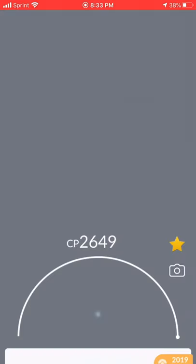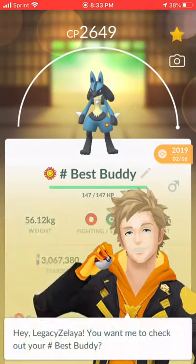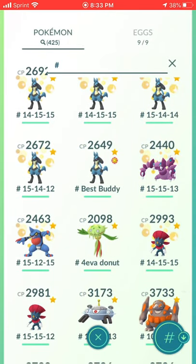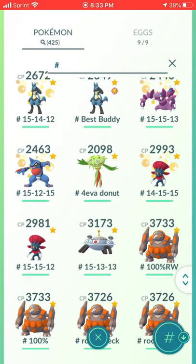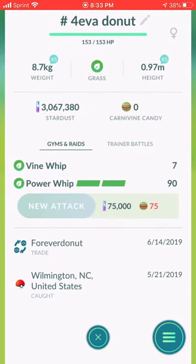Six Lucario — this one is a Best Buddy. At the time I got it as a Best Buddy I didn't have any more Lucario and couldn't hatch a good IV one, so I settled for this one. Now I need to get this Hundo to Best Buddy. One Drapion, one Toxicroak, two Weavile, one Magnezone — I got this from Forever Donut in Chicago last year, but he's from North Carolina.